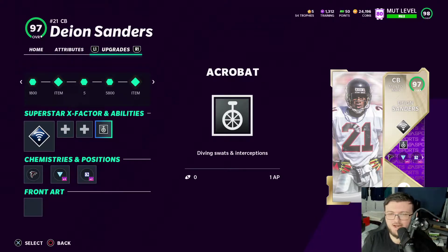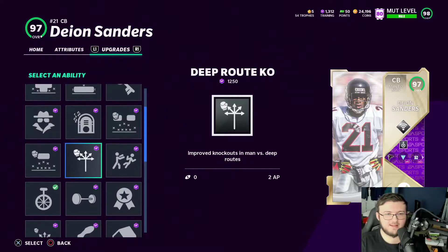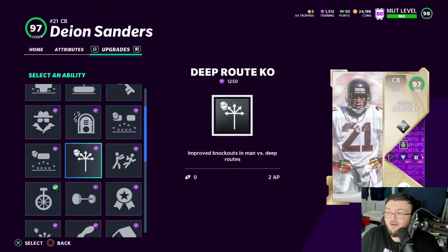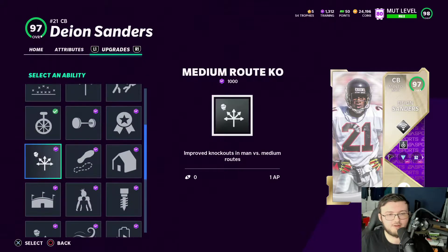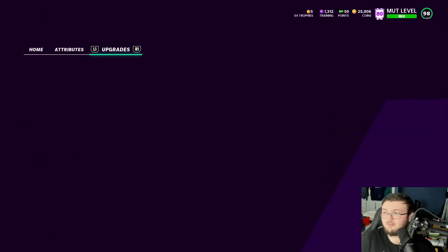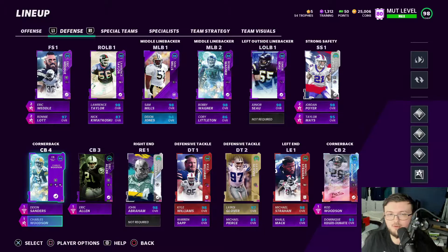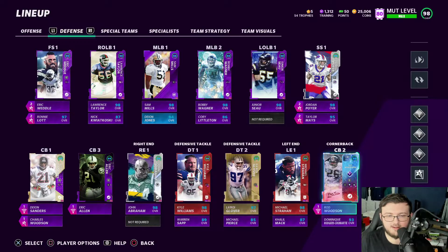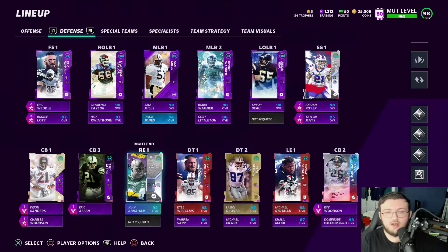A lot of people recommended using Acrobat instead of deep route and medium route KO. On current generations those work fine, but in next-gen they don't work nearly at all. Acrobat is also a little easier because we can get it on all players - both my free and strong safety have Acrobat, and all my corners have it except DRC, who is a new addition to the squad.